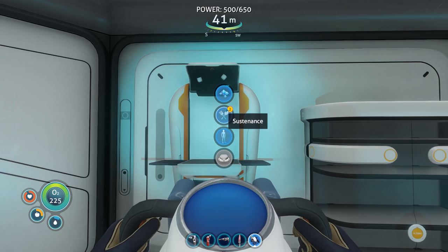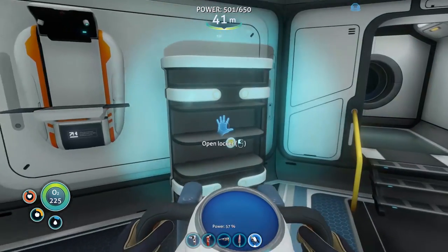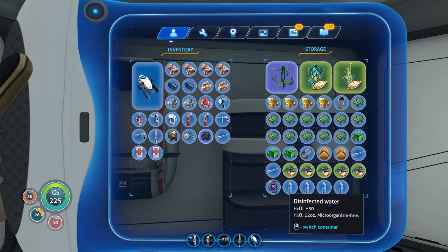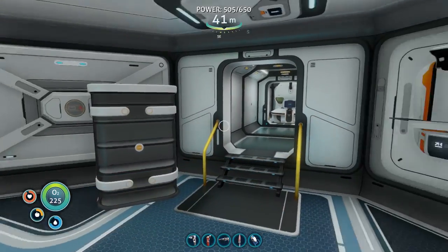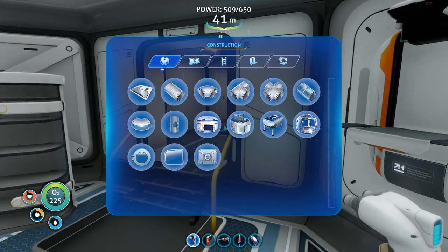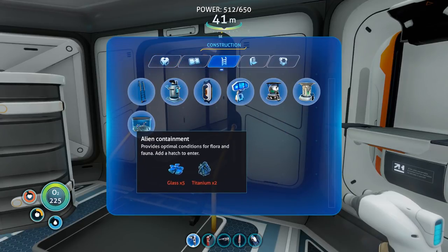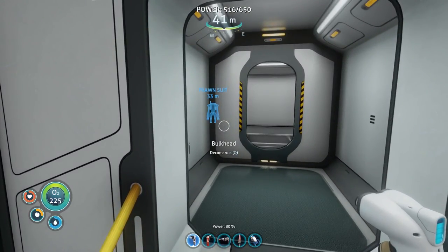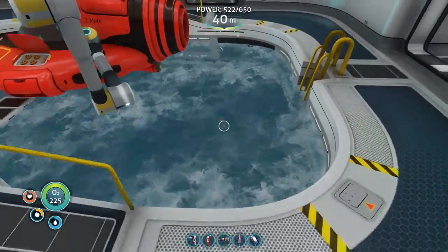We need to build the alien containment facility. Five glass - wow, that's a lot. That is a lot of glass. I need 10 quartz. Lucky for us I think I have it though. We're going to build that so we can get the cuttlefish hatched and play with it a little bit, because there is a scene if you leave it.